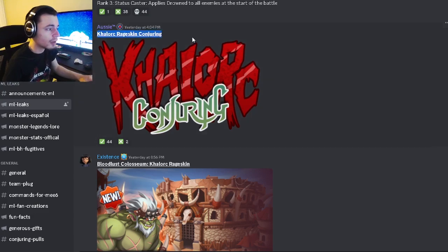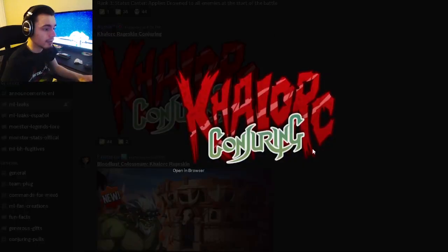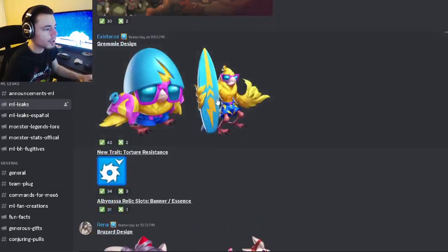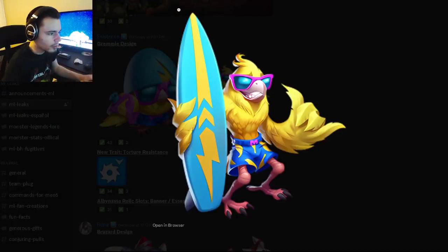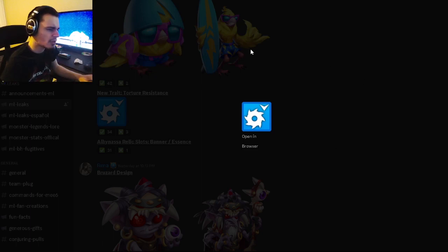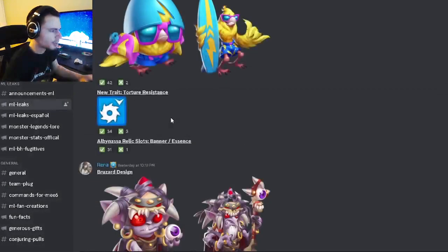The first leak we have is for the Cowrock Rage skin conjuring, and it is going to be the emblem. It looks very cool — I like the font they picked, it just fits it really well. We also have an image of the Cowrock skin, and his design looks really cool. Then we have Gremmy's design, which looks funny but I like it a lot. We also have a new trait called Torture Resistance, which helps you resist tortures — pretty good emblem, you can tell what it's doing.